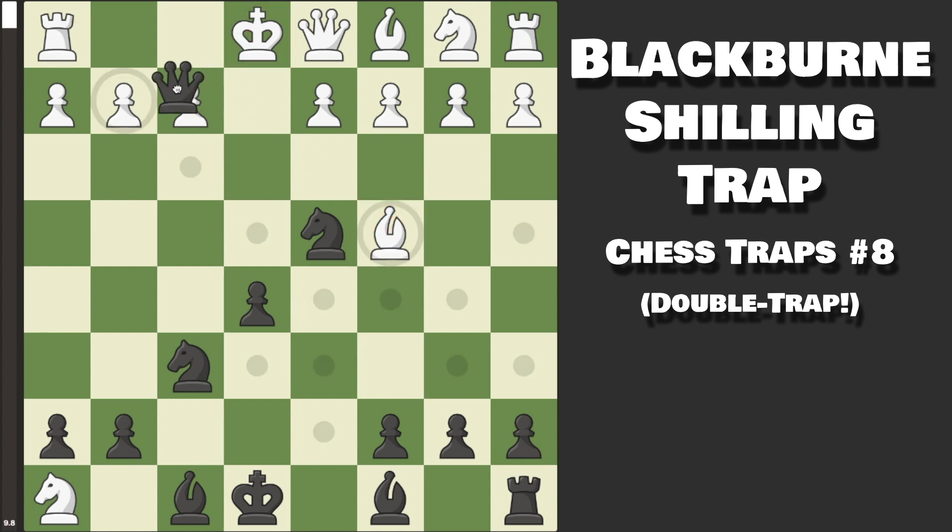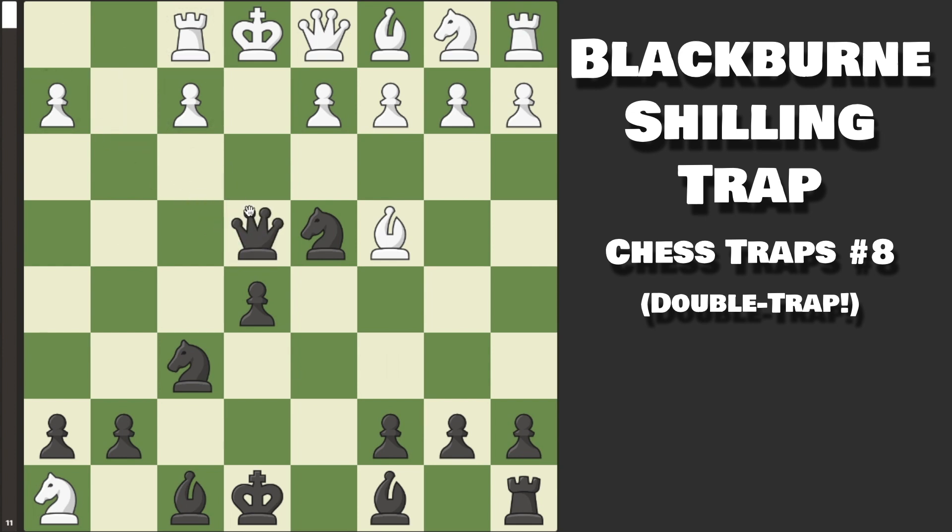However, we do not capture the Bishop — instead we set our eyes on a bigger target: the King. We play Queen captures on G2, attacking the Rook. Now the same themes come back: their only square to defend it is Rook over to F1, and we play the same check — Queen E4 check. If they block the Queen, we can just capture it; we're up a lot of material. If instead they drop back with the Bishop, we have the exact same piece formation, and once again the absolutely beautiful Knight to F3 — smothered checkmate.